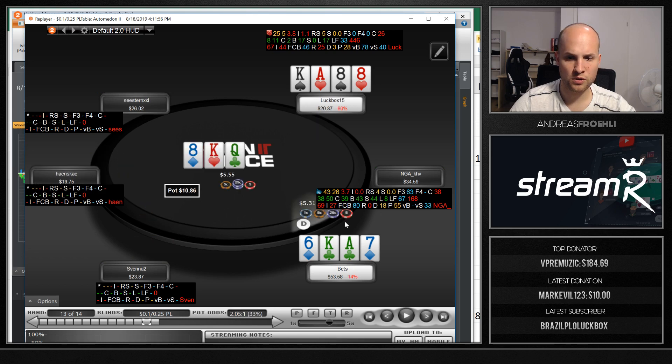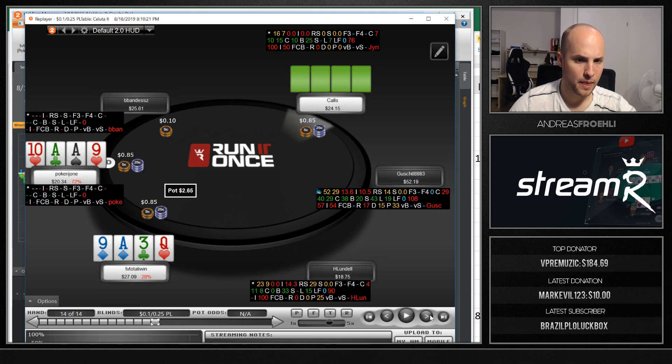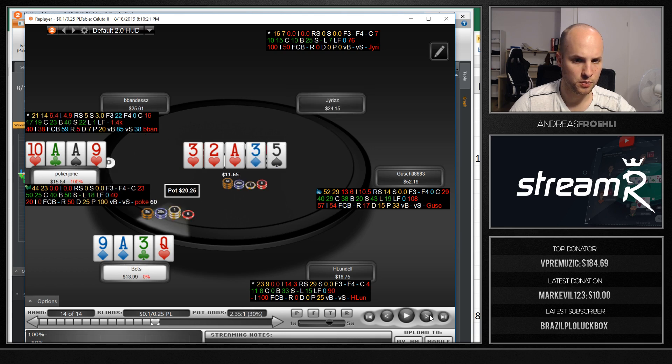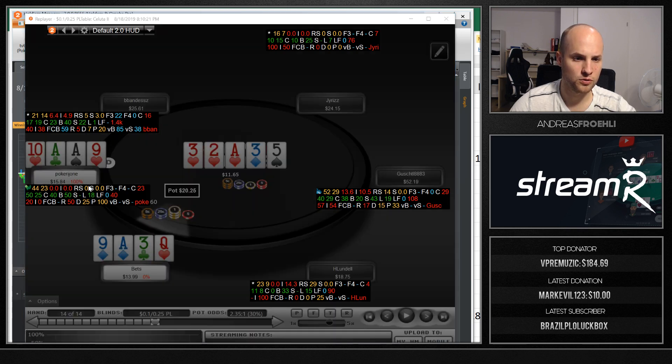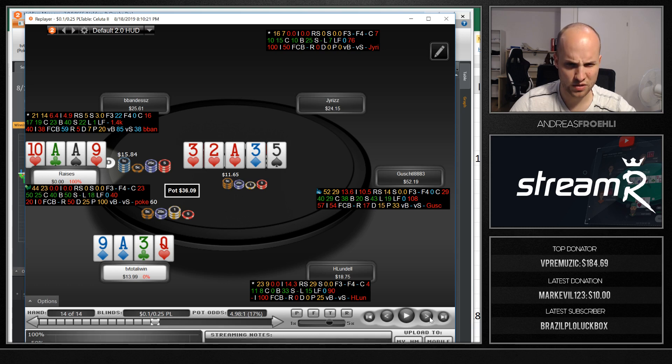Here we play a 3-bet pot, flop top pair and top kicker with two backdoor flush draws — just a little too much for me not to go with it — and we get it in against a set. And here we have too much to fold on the flop. We turn a boat and unfortunately he did only choose to flat call aces preflop. It's hard to fold on the river after putting in a large bet, getting like 7-to-1 on a call. Yeah, a little bit of a cooler.